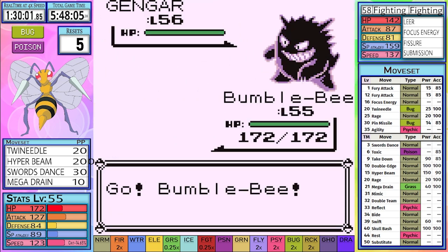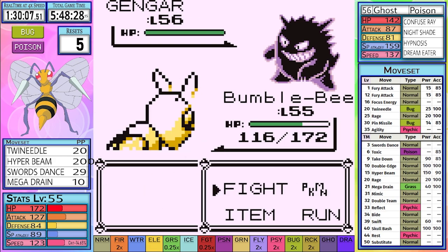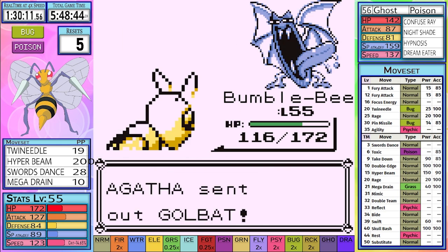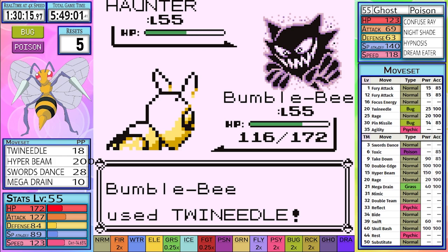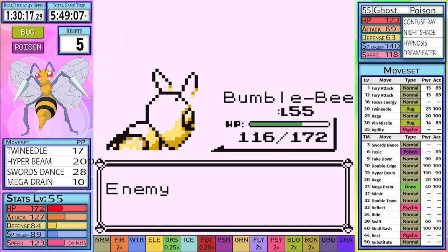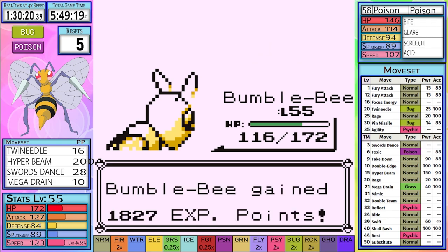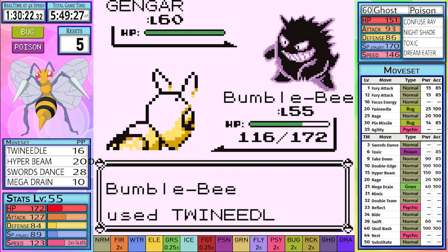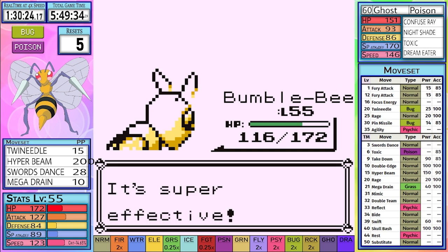As most probably know, Agatha is quite a trainer to put it lightly. We set up 2 Swords Dances and are at her will as she proceeds to set up Nightshade, and we miss a Hypnosis. The following turn we're able to use our Twin Needle and Gengar goes down. Unsurprisingly, the Golbat goes down next to another use of Twin Needle. The Haunter shouldn't be a problem with Twin Needle either. The Arbok never seems to be a problem, and it goes down to one use of Twin Needle. It's time for the scariest Pokemon on her team — the level 60 Gengar. We're able to finally outspeed the Gengar and take it out with a single use of Twin Needle, which must have been a range!